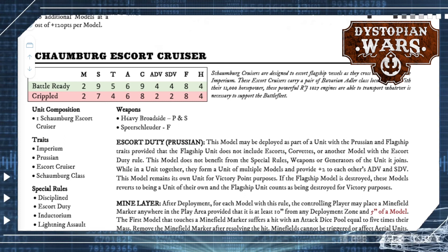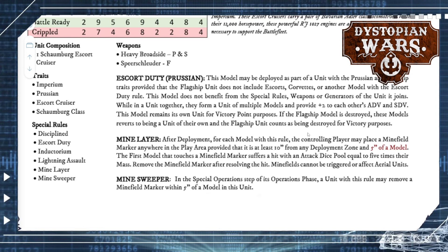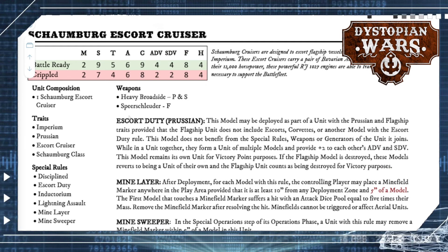The Schaumburg Escort Cruiser was made a bit cheaper — now only 85 points — and you can no longer take them in units, which was a useless option anyway. They lost the ability to cycle extra cards for the supply ship rule. However, if you can't afford a Conrad as Escort Duty, I very much advise getting this one for the same reasons — it's got that Speerschluder, and it comes with a mine layer and mine sweeper at the same time. Mines are always a good thing for squeezing your enemy into one pathway.